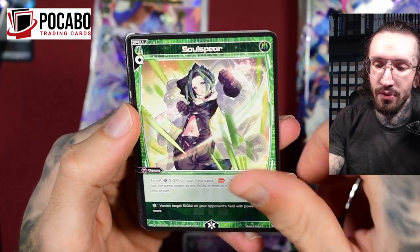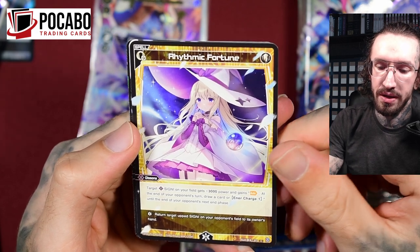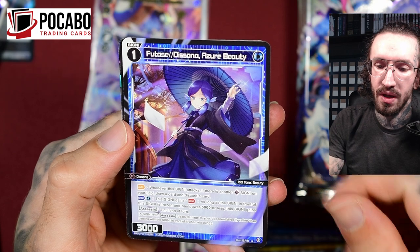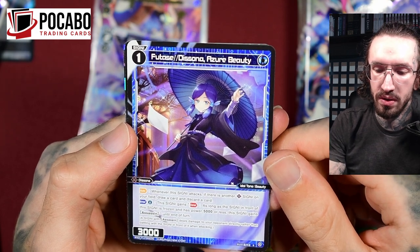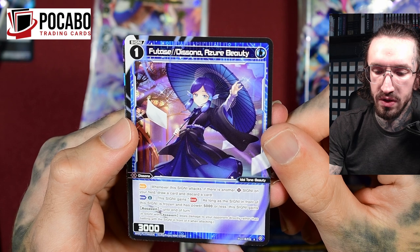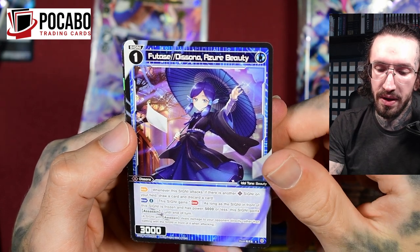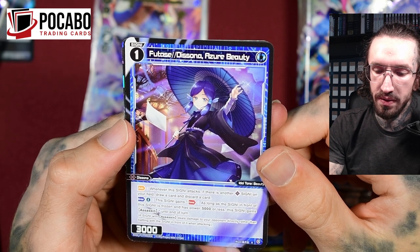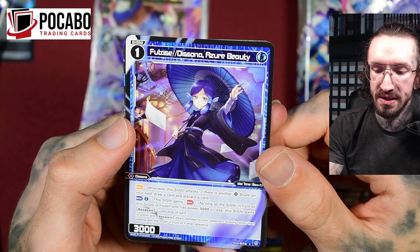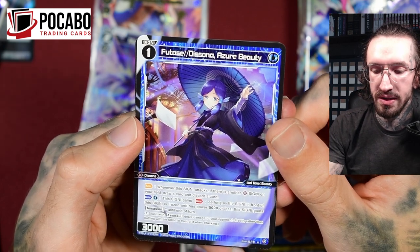Wixoss is just my number one TCG. This beautiful card — remember the witch outfit? It has a Dissona ability: whenever the Signi attacks, if there is another Dissona Signi on your field, draw a card and discard a card. She also has an enter ability: as long as the Signi in front of this Signi is frozen and has power 5000 or less, the Signi gains Assassin. That's not bad.